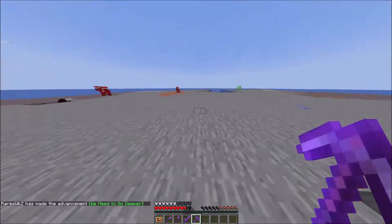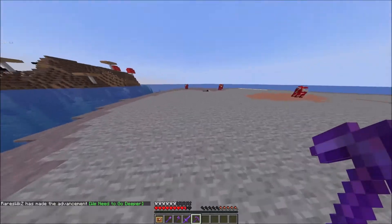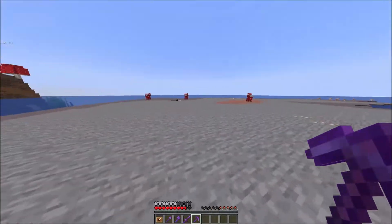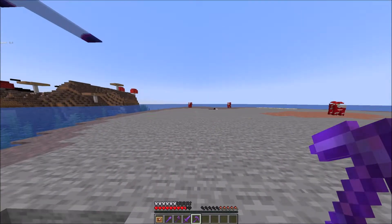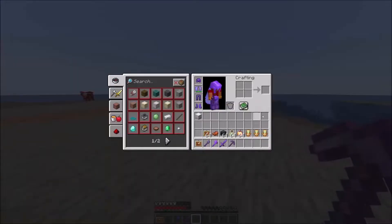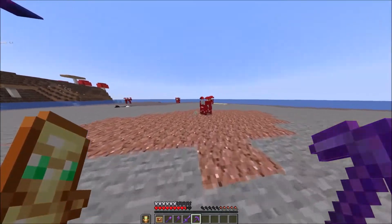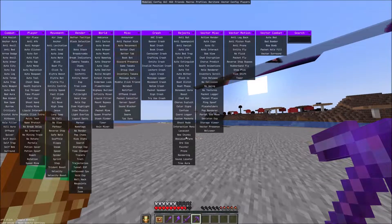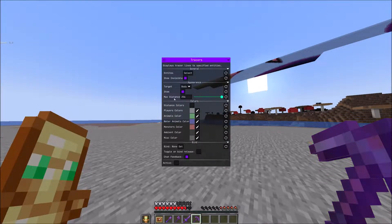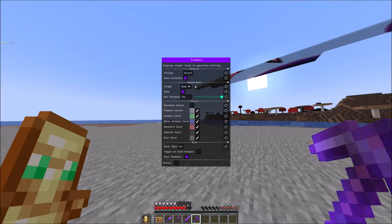First step, obviously, you want mules for the meal dupe, so you need donkeys and horses. I have two of both because I want to breed them to get more donkeys and horses for more cells. Many people have trouble finding them, so I'll give a quick guide. If you use Meteor Client, there's a module called Tracers — just select donkeys and horses to show up. That's really it.